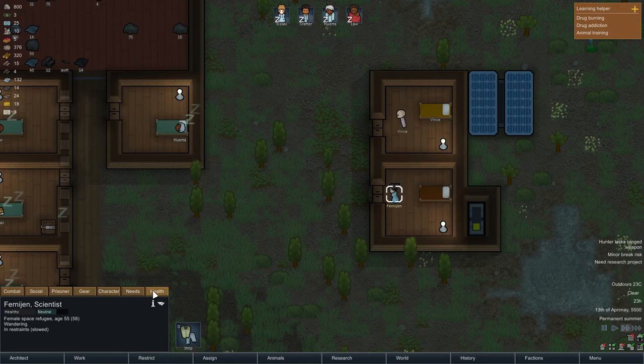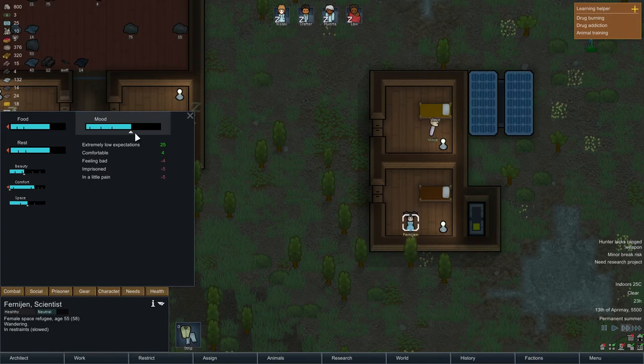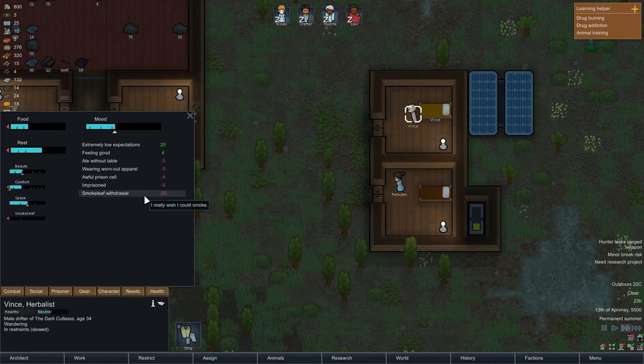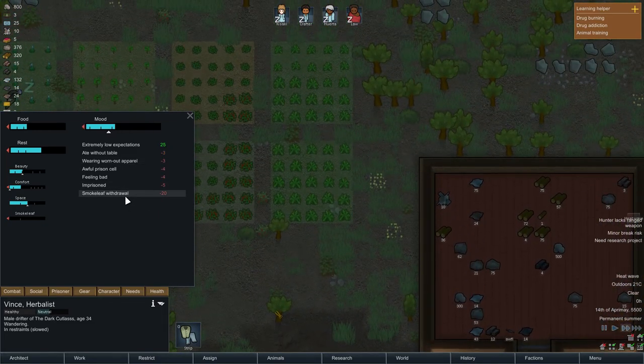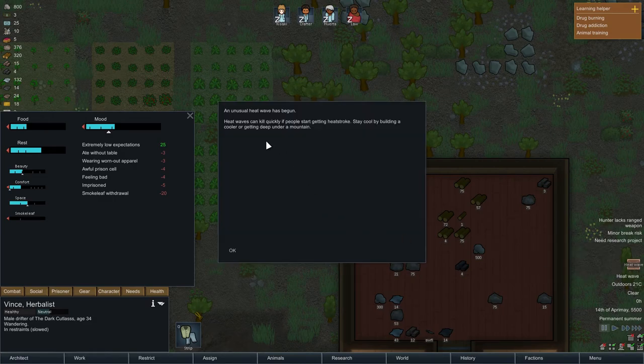How is the prisoner doing? Pain is a little, mood is very high actually — imprisoned in a little pain. He has smoke leaf withdrawal because he's used to smoke leaf. Oh — heat wave! An unusual heat wave has begun. Heat waves can kill quickly if people start getting heat stroke. Stay cool by building a cooler or getting deep under a mountain.